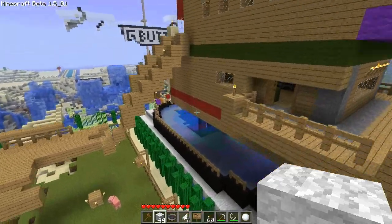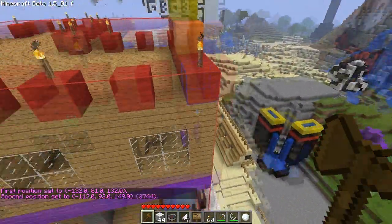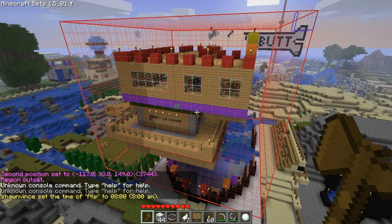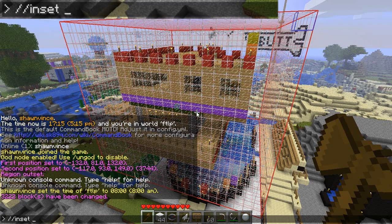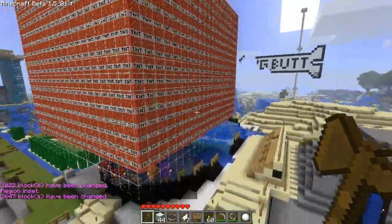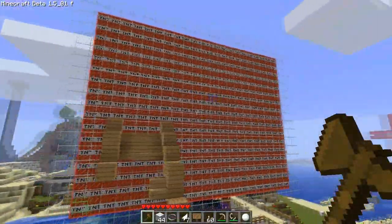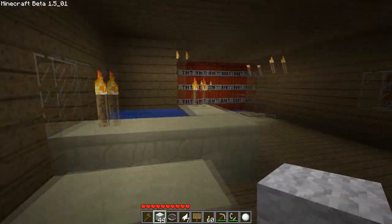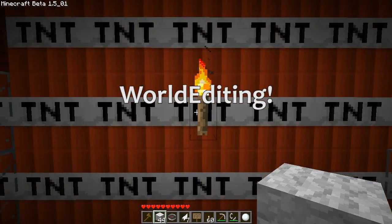I've got one more thing that I could blow up, and that is my house. So what I'm going to do is select it out, then do an outline of glass, inset one, and then outline TNT — so that the ones on the bottom stay in. My house is entirely enclosed in TNT. I'm going to go inside and set it off. It's been fun guys — I hope you had a good time watching me blow stuff up with TNT. Let me know what I should do next time. See ya!